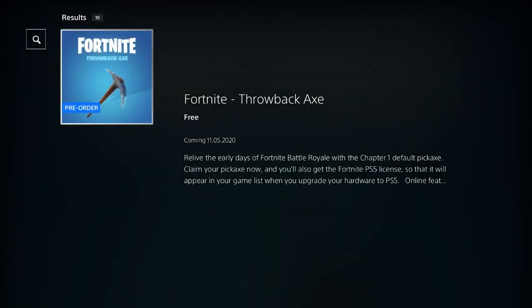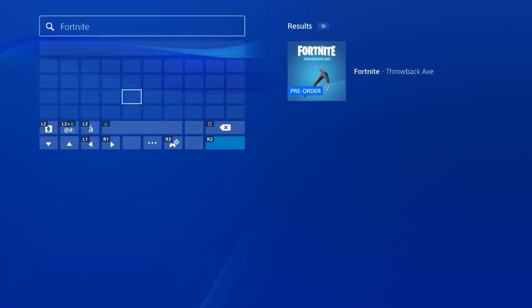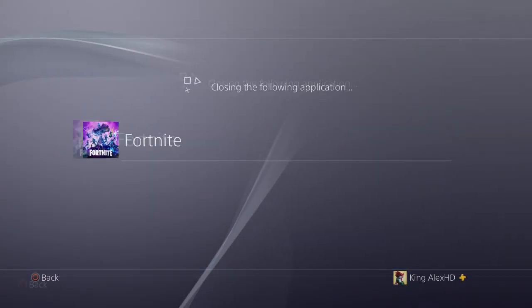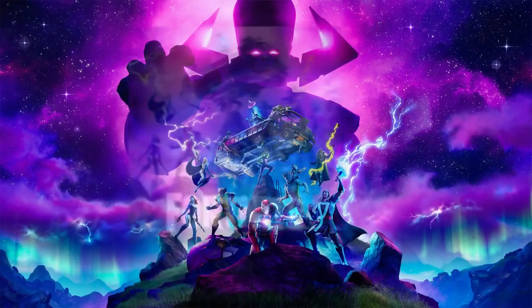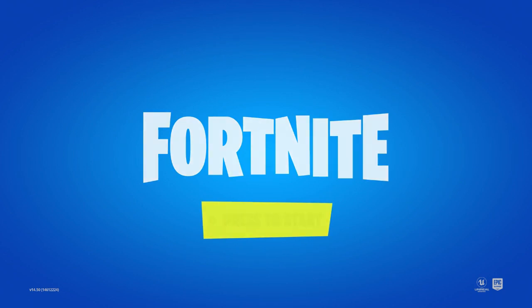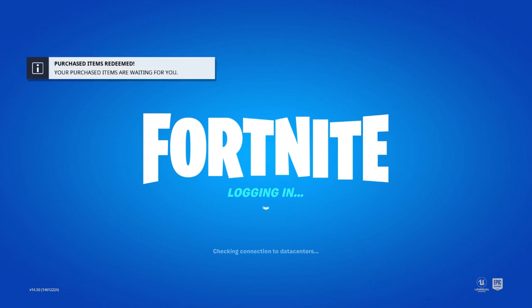Once you proceed to checkout and it gives you that screen, all you have to do is back out, back out, back out. Once you back out, close your Fortnite game. Make sure you close your Fortnite game, then come back and restart Fortnite. Once you restart Fortnite, it should tell you that you received an item — it should pop up on the top left side. Once it does pop up, just log in.